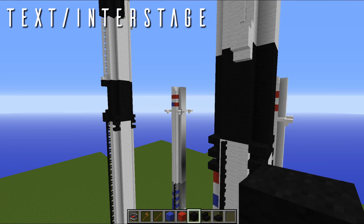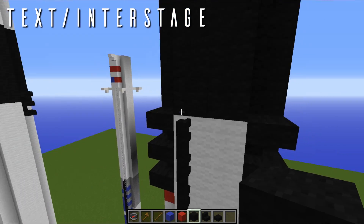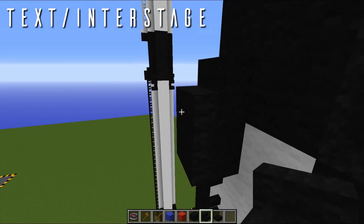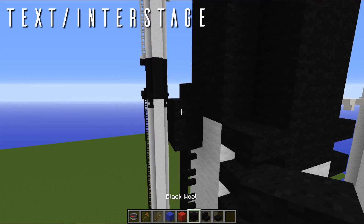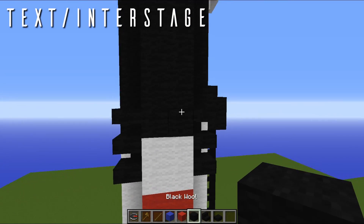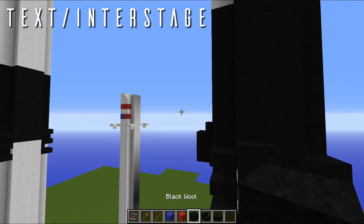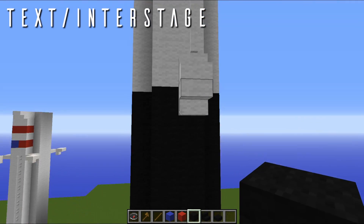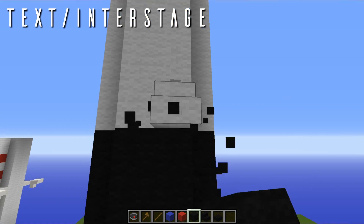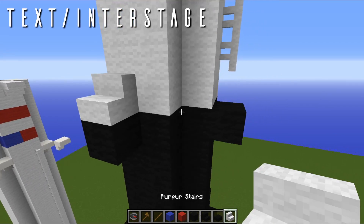One other thing we need to do on the interstage is there are actually a couple of important fairings that stick out. So right here on the raceway, we're going to get rid of that first block, and on top it's going to be a black stair — there we go, that is all good. And I believe right here there is also a fairing that sticks out. I believe we need to move it over to the left, so I'm going to do that really quickly. And then there is another fairing right here, and we can replace that with the wall stairs.